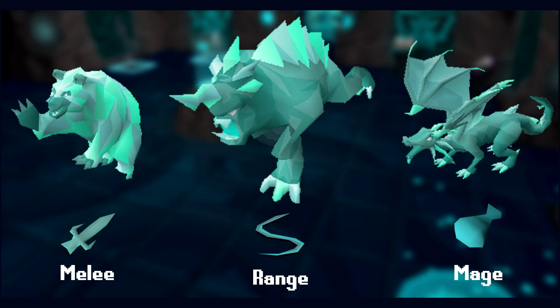I'm sure you all know which beasts drop the T3 weapon pieces, but just for clarification I'll go over that once more. The bear drops the melee T3 piece, the dark beast drops the ranged T3 piece, and the dragon drops the mage T3 piece.